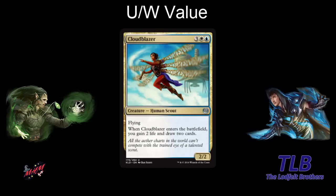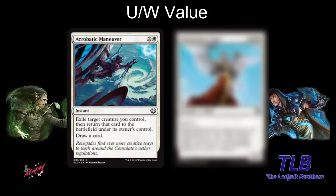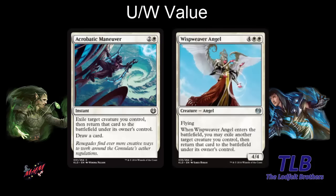Obviously if you can do stuff like flicker it, or bounce and replay it, and you do that with cards with good enter-the-battlefield effects, then you get value — card advantage and you get happy. So let's look at some cards that could go into a strategy like that. In white we have Acrobatic Maneuver. That's two and a white instant — exile target creature you control and return it to the battlefield, then draw a card.